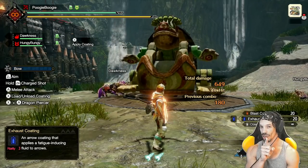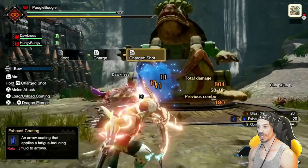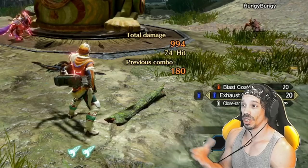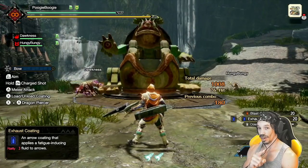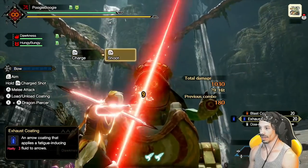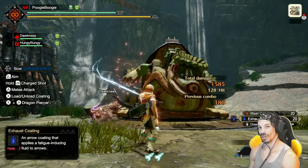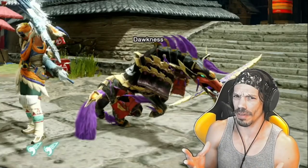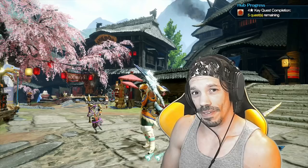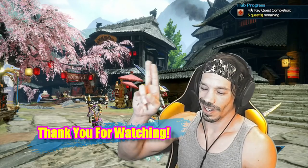Now we have exhaust coatings — an arrow coating that applies a fatigue-inducing fluid to arrows. You can hit the monster wherever you want to make it tired, and it will move slower or have a lesser ability to attack you. But the best part is: if you aim at the face only, the monster will get knocked out by the end of the coatings. If you still don't feel comfortable with bow combos and dash mechanics, I have a follow-up video for you. Thank you for watching another Pookie Boogie video. Stay healthy, stay strong — catch you next time.